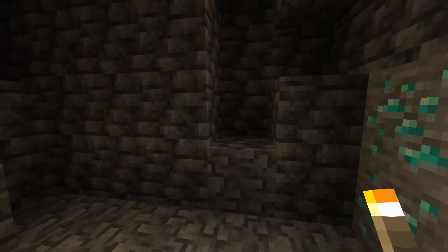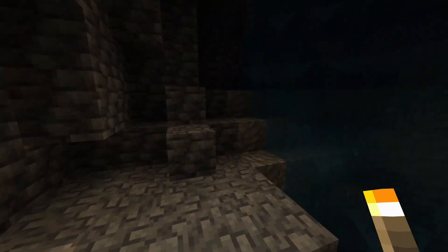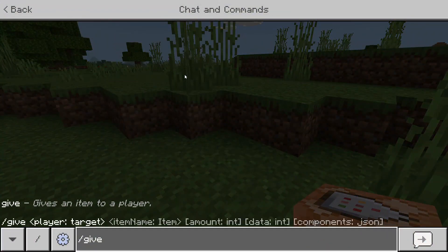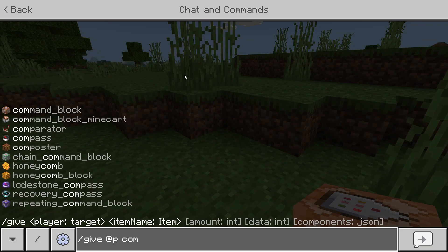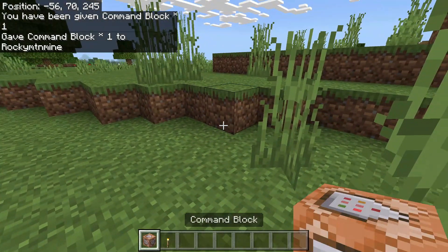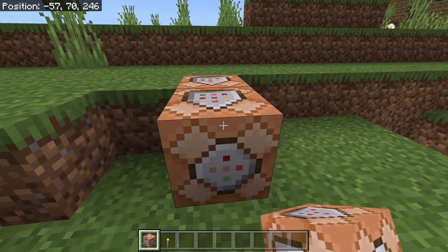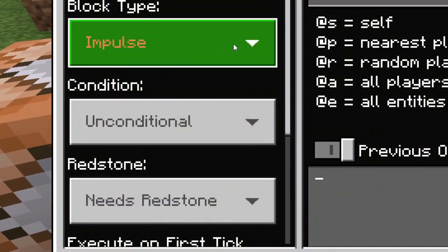Today I'm going to be showing you guys how to make this dynamic torch, so let's get straight into it. You're going to want to give yourself a command block — say `/give @p command_block` — and it should give you one command block just like that. Now go ahead and place your first command block, then crouch and place your second command block.